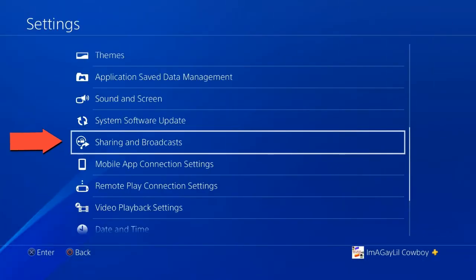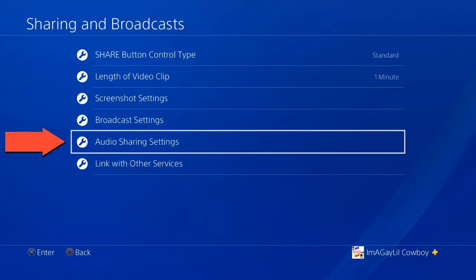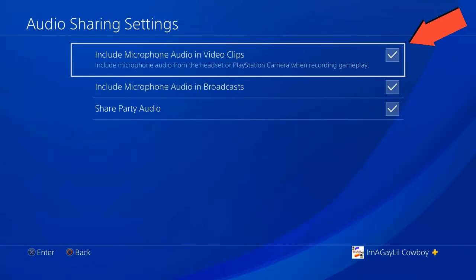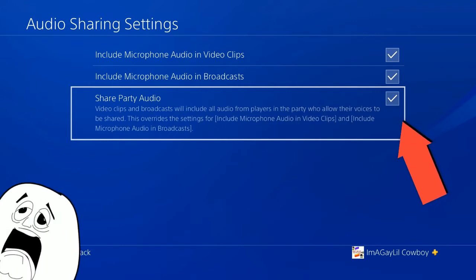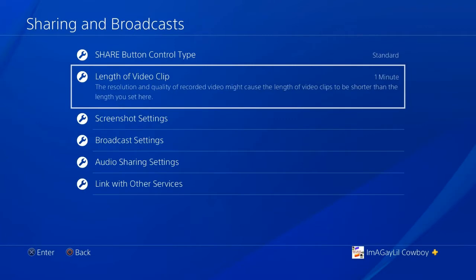To set up your capture settings, go to Settings > Sharing and Broadcasts > Audio Sharing Settings, and check the 'Include Microphone Audio in Video Clips' box. The last thing you want to do on this screen is check the bottom box as well. If you're playing in a party and want to record other players' voices, they'll have to check this box too — a PS4 will not record a person's headset audio unless they give permission.